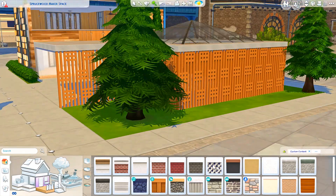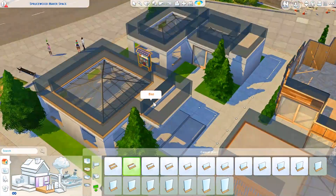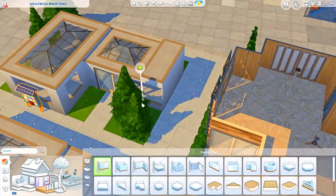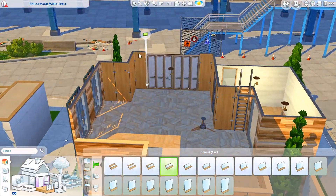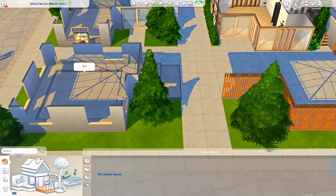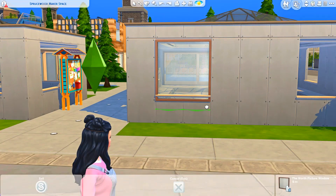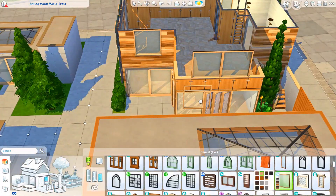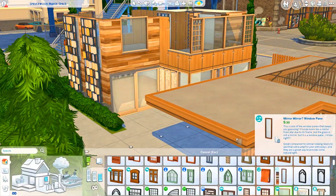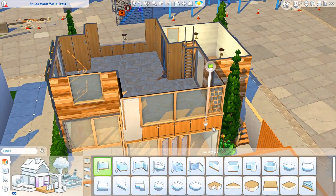Your Sims can actually, if they live in this neighborhood — not just in the world, but in this actual smaller neighborhood. In Evergreen Harbour there are three neighborhoods: Conifer Station, Port Promise, and Grim's Quarry. Each has their own Community Spaces lot. Sims living in the neighborhood can click the community board and vote for what kind of lot type they want the community space to be — similar to how the Auditorium lot works in High School Years.